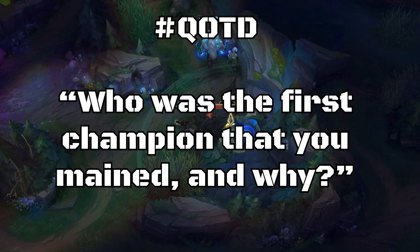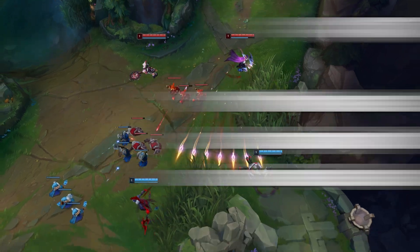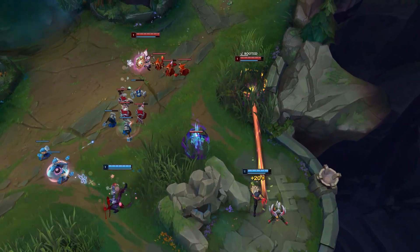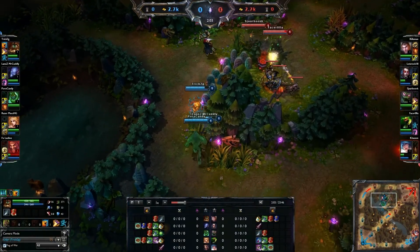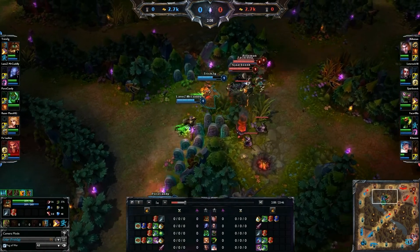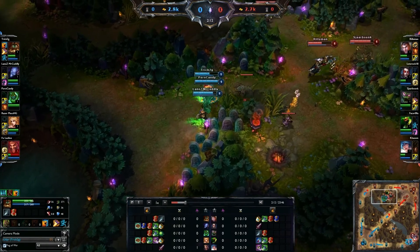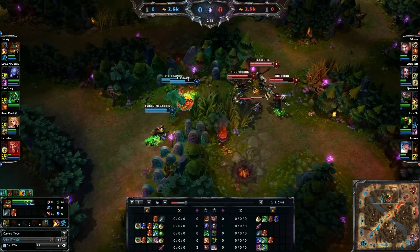In this video I will teach you how to play with wards and how you can put pressure on laners despite not even being near them. But before that, question of the day: who was the first champion that you decided to main and why? Mine was Udyr in season 3, because I saw Trick2g play him and I got hooked on the split push and counter jungling playstyle. I had a lot of fun with that for years up until they changed Udyr and now I can't really play him anymore. Let me know yours in the comments below.